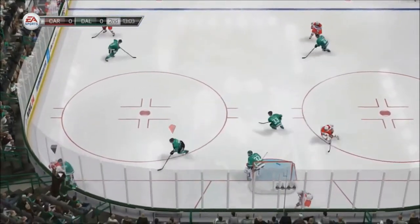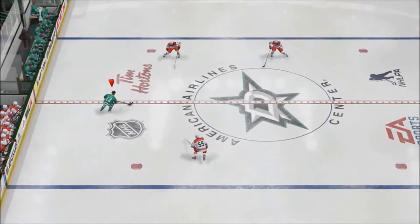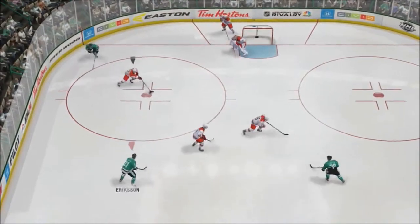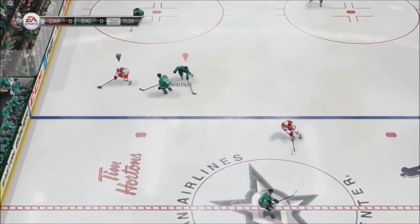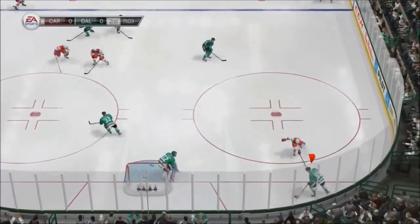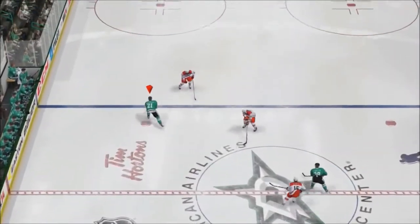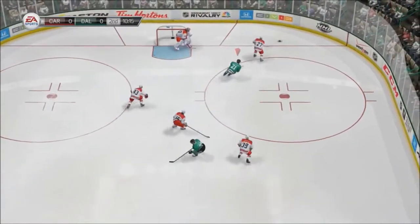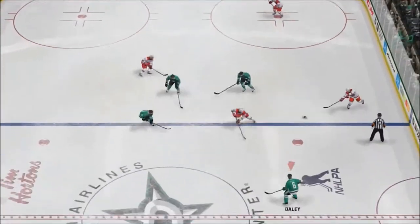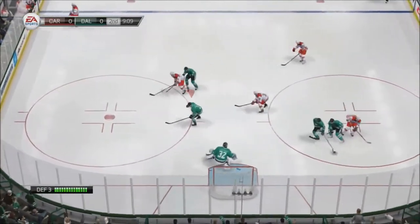Big scrum along the wall, trying to get control of this one. Two on two the other way — great scoring area, but they did not get anything on the shot. That dump will set up an offensive chance on the other side. Near the crease, a big shot along the wall — tremendous hit along the boards, that puck is free and the carrier is down. Off the blocker.